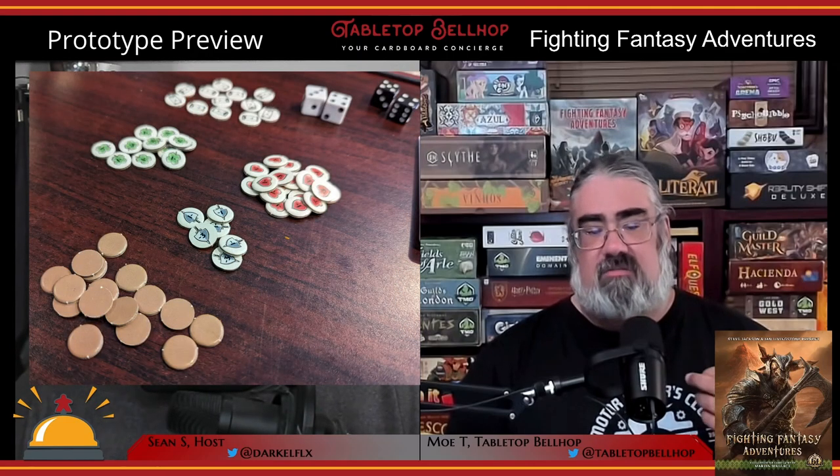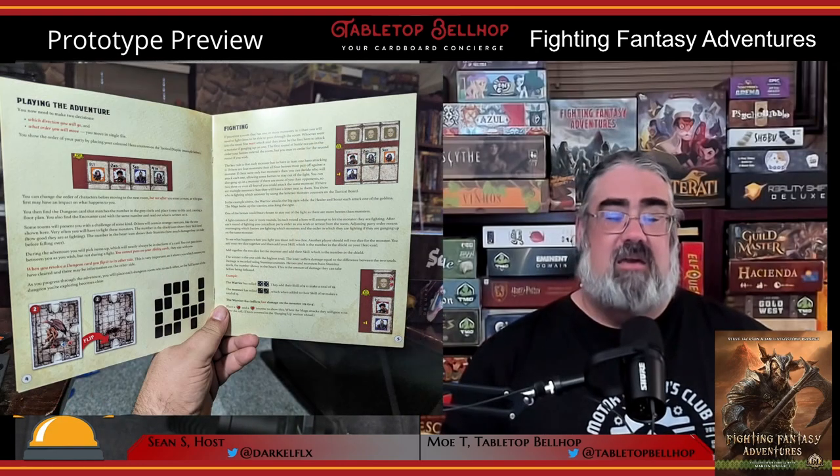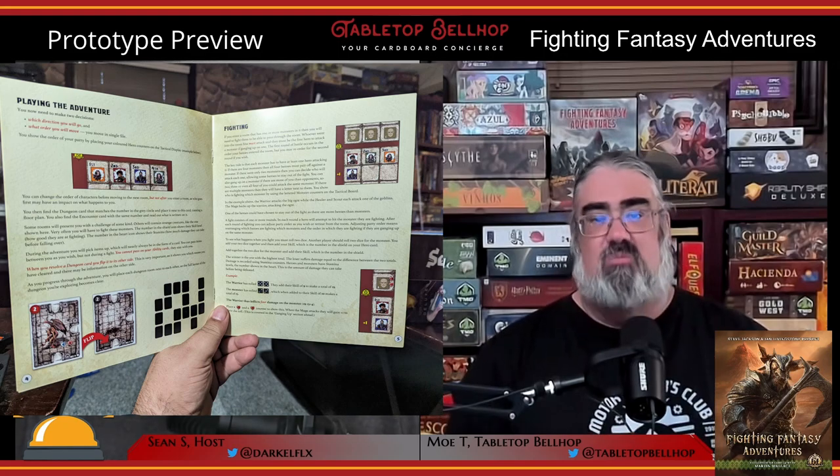Due to this being a prototype, I don't want to say too much about component quality, because most of what we got to play with is going to change. What I will say is I like the direction they're going — everything seemed to work really well at the table, and we found the information very clear, easy to find, and well presented. My only real hope is that the counters are a little bigger in the final copy; they're a little fiddly. I do love how short and clear the rules were. A lot of this game is left to be discovered once you start playing and digging into the decks.